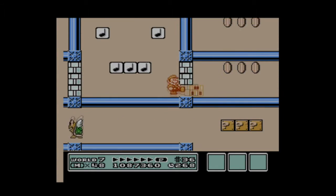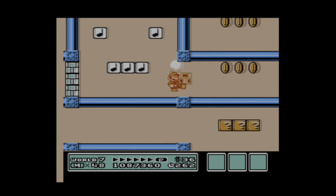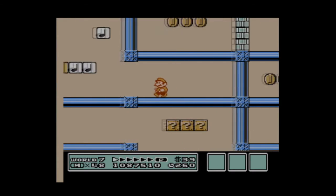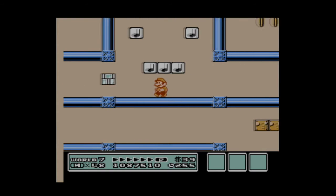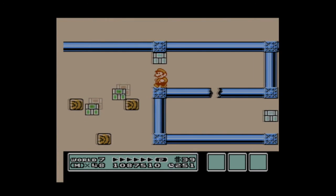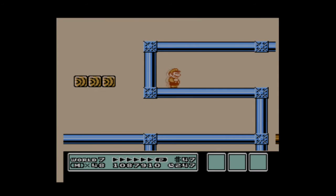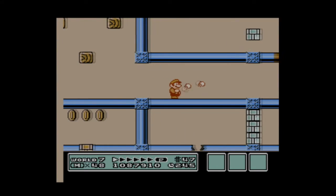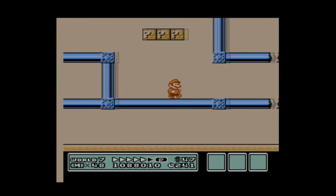It may seem daunting at first, but once you figure out exactly where you need to go — the exact path that you need to take — you can get through this level relatively easily and relatively quickly. You can clear a path by knocking away ice blocks, and you can also jump up or drop through gaps in the pipes themselves in order to make your way through.